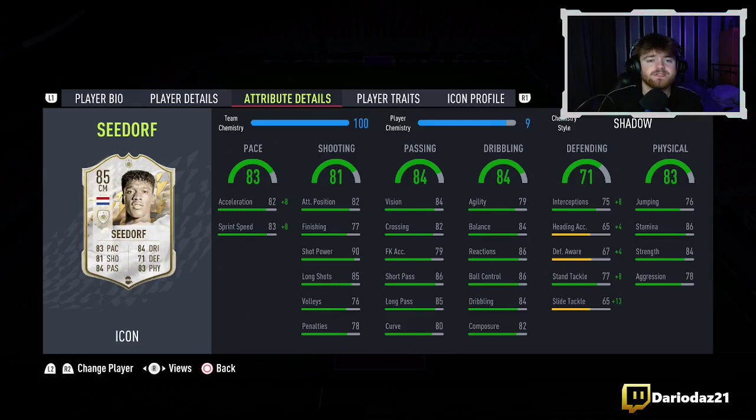Moving on to the defending where we've got 75 interceptions and 77 stand tackle, with the other stats around 60. Moving on to the physical attributes where we've got 76 jumping, 86 stamina, 84 strength and 78 aggression.